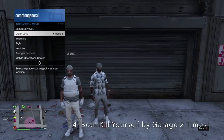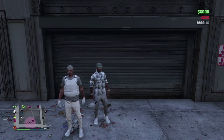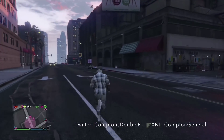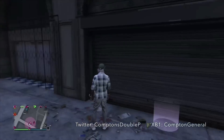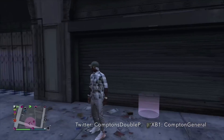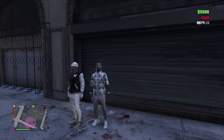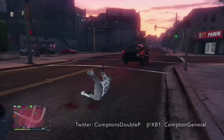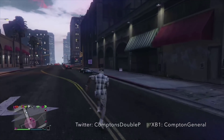Killing yourself twice near the garage is what starts the glitch. Go to your interaction menu, pay the money, and shoot yourself in front of the garage. When you respawn, run back to the front and do the same thing again — you want to do this two times. Pull up your interaction menu, go to kill yourself, pay the small fee, and that's it for this part. Then run back to the garage.